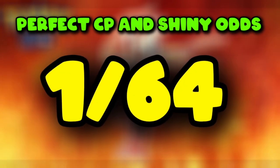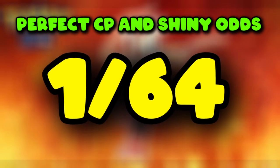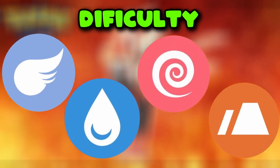As with all Mega Raid bosses, there's a chance to encounter a shiny Blaziken during the raid. The shiny rate for Blaziken is 1 in 64. As a fire and fighting type, Mega Blaziken is vulnerable to flying, water, psychic, and ground type moves.